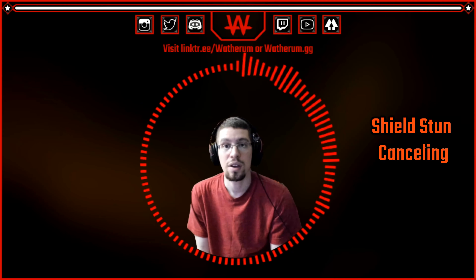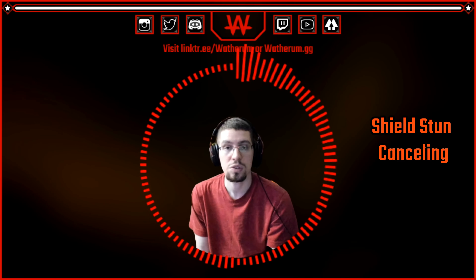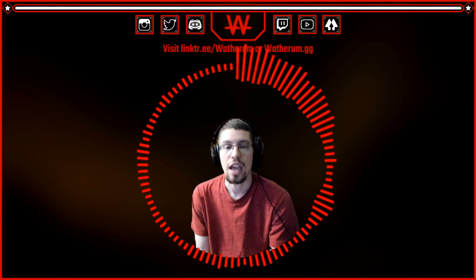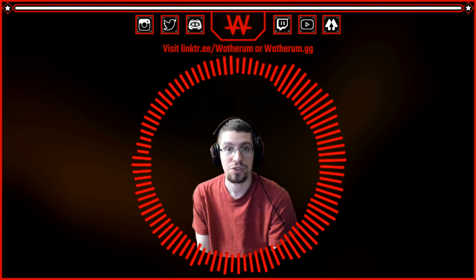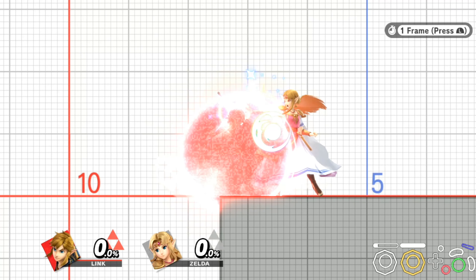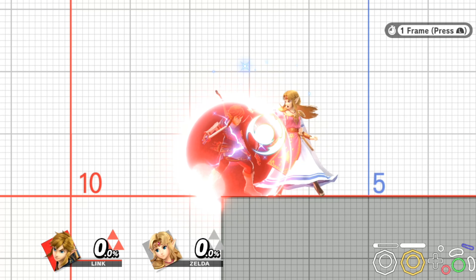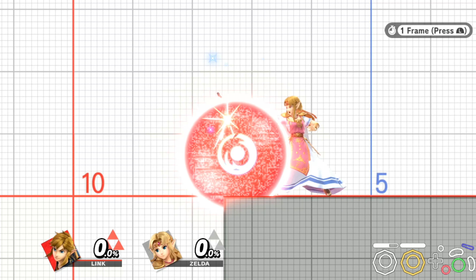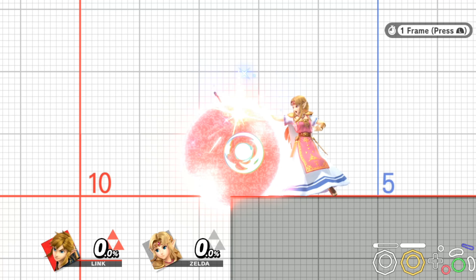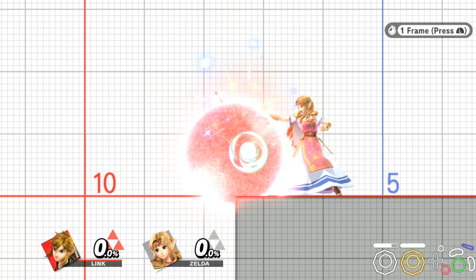The next topic is shield stun cancelling. First, let's properly identify what shield stun is. When your shield is hit, it gets a staticky glow on it — that is shield stun — and normally you can only act out of shield after the static disappears. However, there is an exception: after 11 hits on your shield, typically done by a rapid jab, you can buffer a frame one invincible roll or spot dodge. This is mainly used as a tool to escape rapid jabs or punish your opponent for doing a rapid jab.